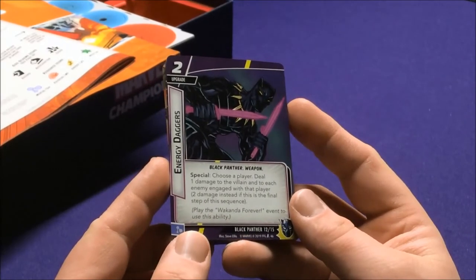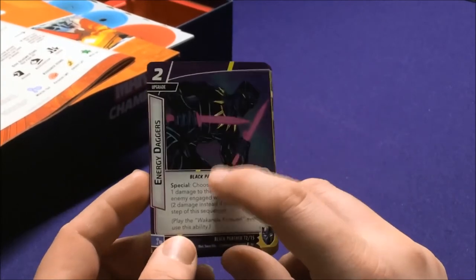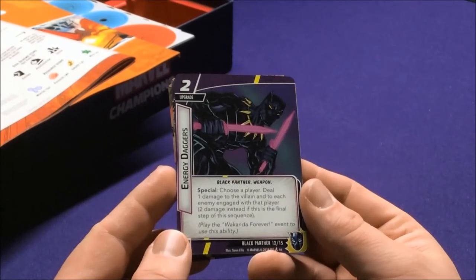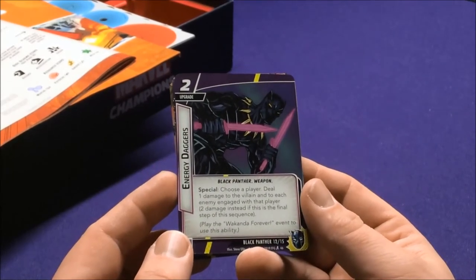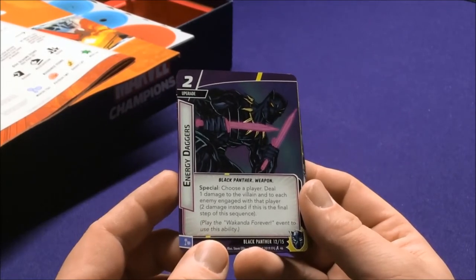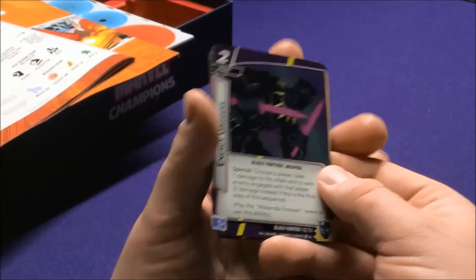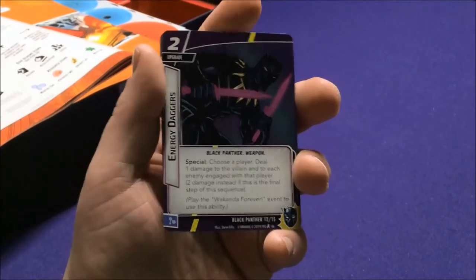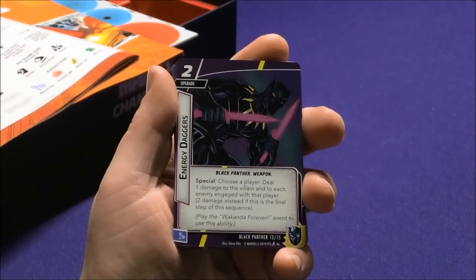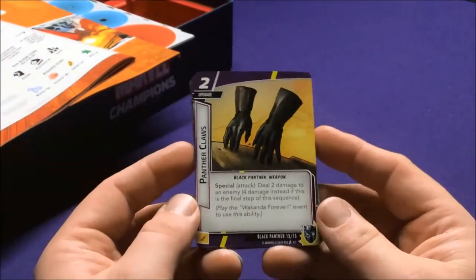Energy Daggers is his first upgrade — a Black Panther Weapon. The special: choose a player, deal one damage to the villain and each enemy engaged with that player, or two damage instead if this is the final step of the Wakanda Forever sequence. So this is how his cards work and why he has so many: you attach them and they don't do anything until you play Wakanda Forever, then you choose the order they activate.